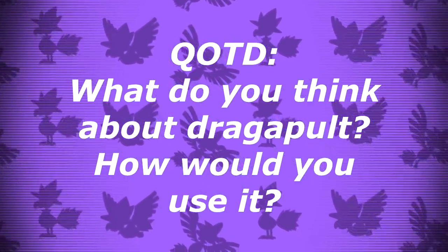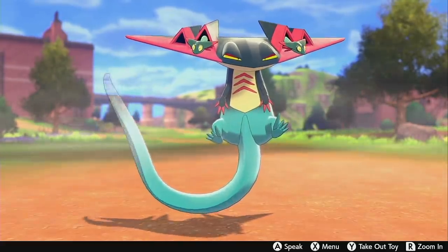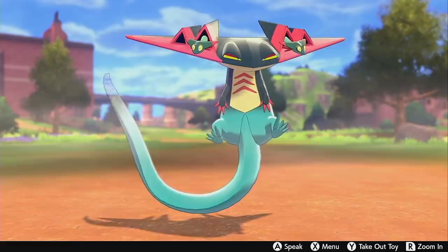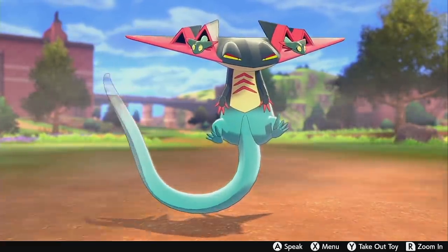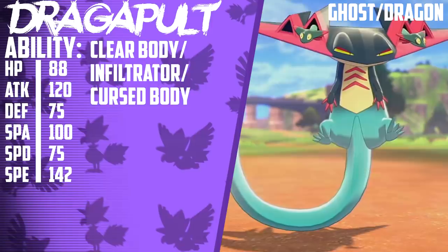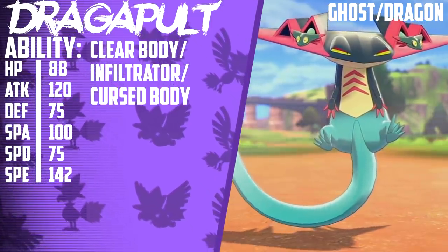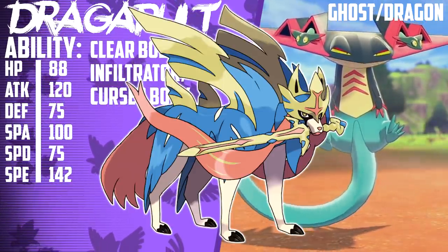With that all out of the way, let's talk about Dragapult. First things first, I need to complain. Being a physics major, I and many other people know for a fact that the trebuchet is the superior ballistic weapon, so I've updated Dragapult to work more efficiently as the Pokemon Trebufiend. Jokes aside, Dragapult is a Ghost Dragon type and the fastest new Pokemon introduced to us this generation besides Dog with a Knife.